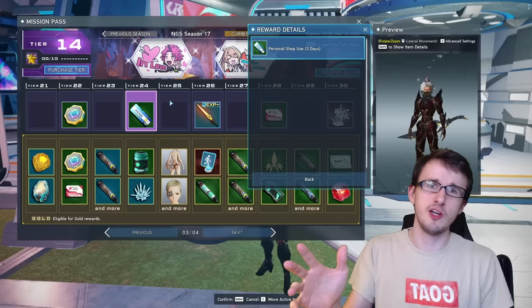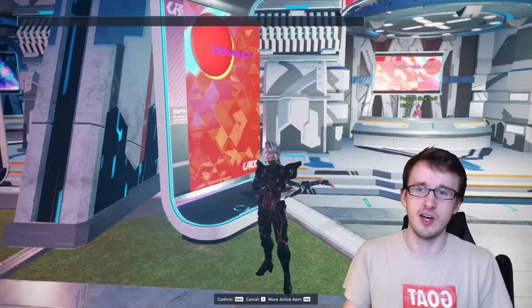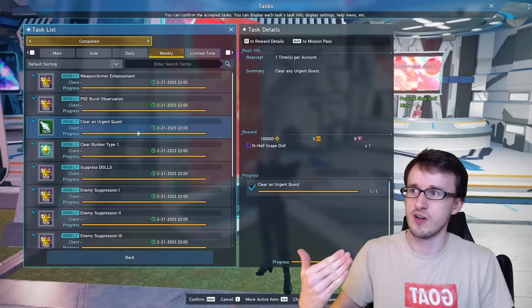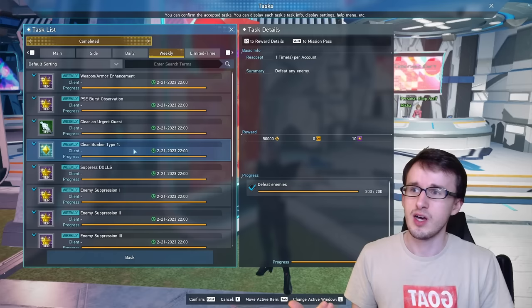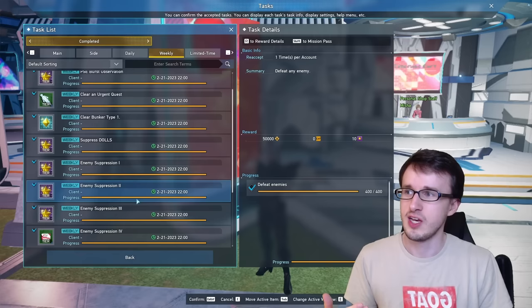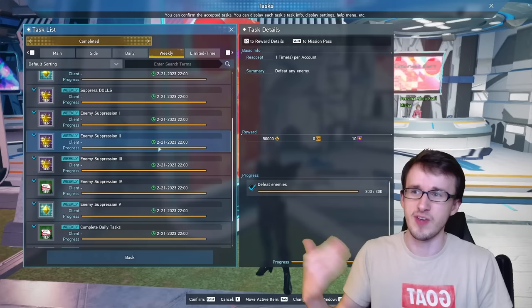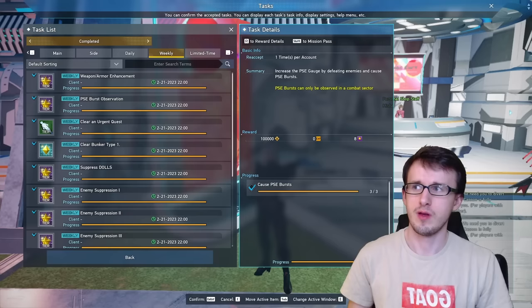To get those tiers you need to do dailies. Our first way of making Meseta is actually doing your weeklies. The weeklies reset on the weekly maintenance every week, on like Tuesday or Wednesday. You can find them in your task menu under the weekly tab. I don't have any since I completed them all, but as you can see there are a ton of quests. This can get you upwards of 800,000 Meseta if you complete all of them. They vary in terms of how long they'll take — some are just killing enemies up to 1000, others are clearing specific quests. A couple on the bottom, like completing Leah May side tasks, only give experience and no Meseta. These might vary a little depending on where you're at in the story, but they should all be easy or essentially automatic as long as you just play the game.